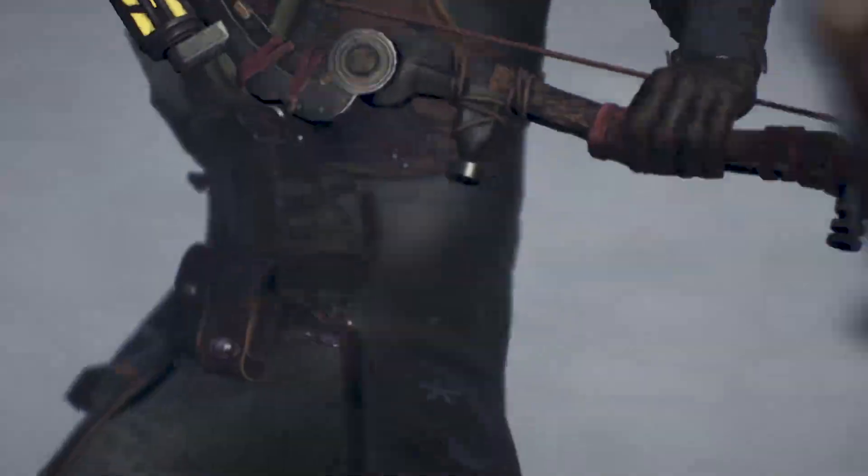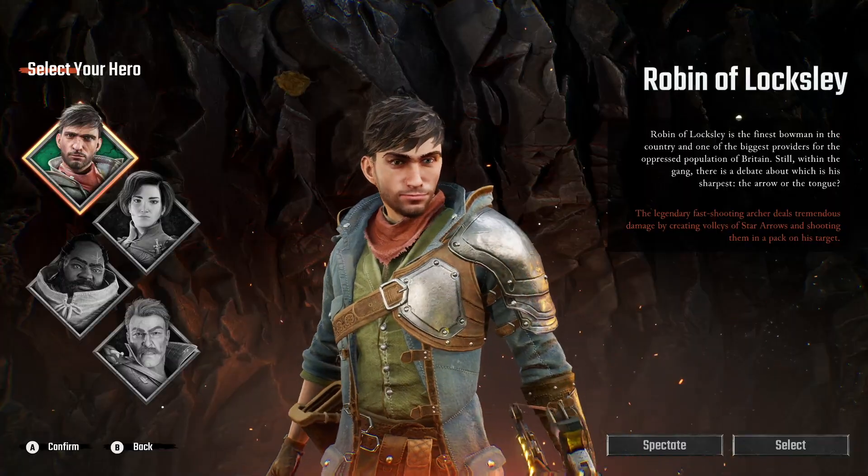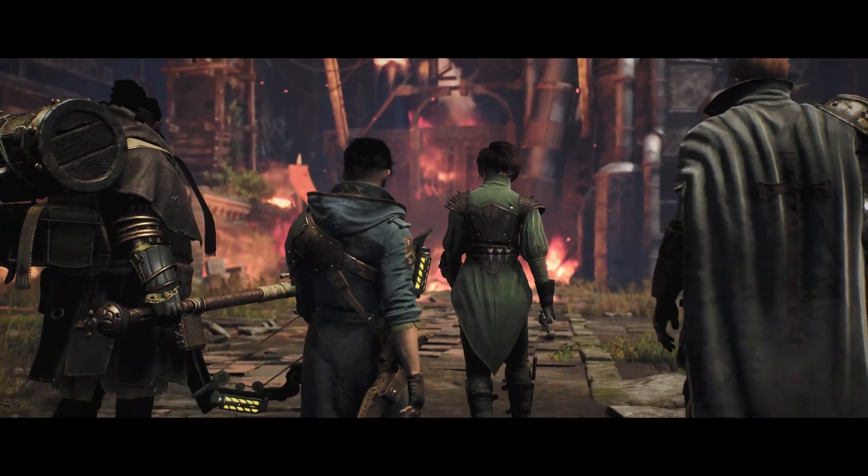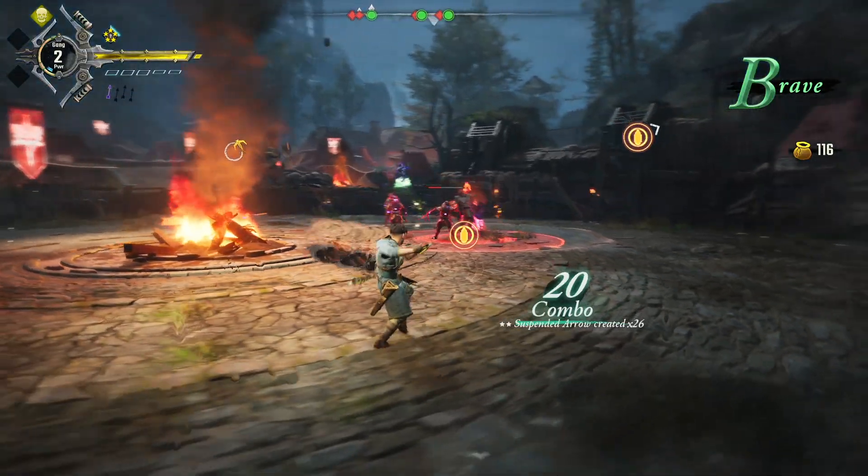In Gangs of Sherwood, you'll be able to choose between four characters: Robin, Marion, Little John and Tuck, each with a completely unique and customizable gameplay style, to fight against the evil armies of the sheriff.